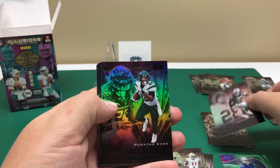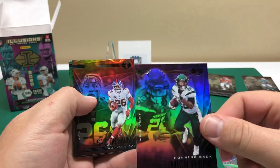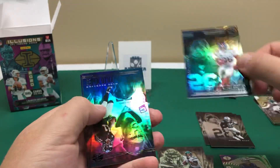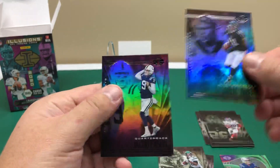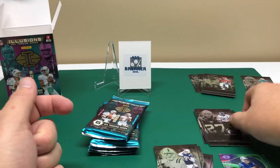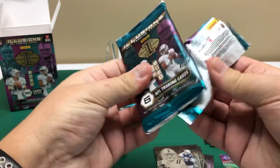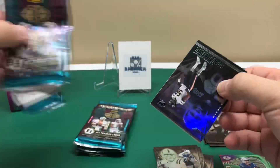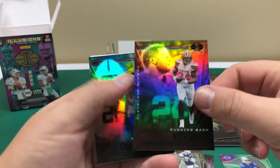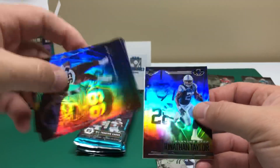Josh Jacobs, a Michael Pittman Jr. rookie - it's definitely a little bit harder to see the rookie symbol in the corner there. Saquon Barkley, Julio Jones, Jacob Eason rookie, and Leonard Fournette - still in the Jaguars, wonder if they'll get any cards out in Tampa Bay, you know. Roquan Smith, Nick Chubb, Jonathan Taylor rookie.